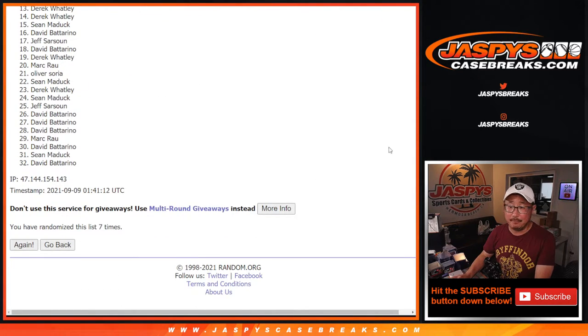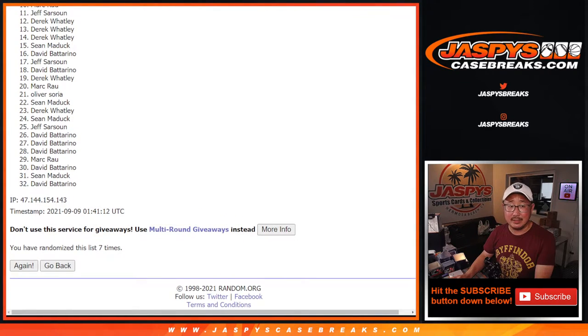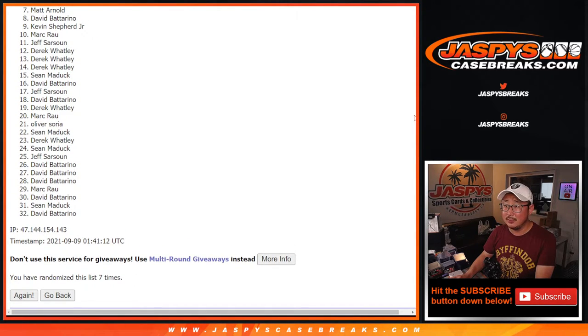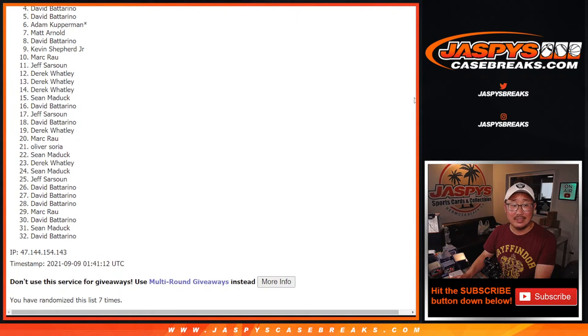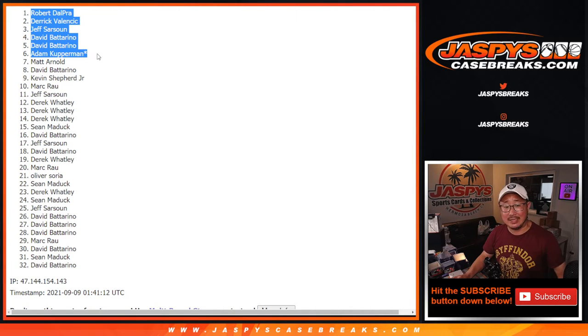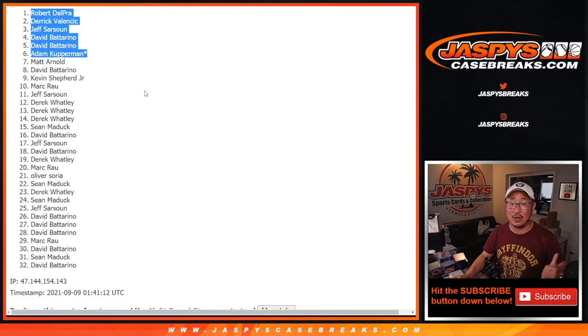And seventh and final time. So from seven on down, you know what time it is — it's sad times, not the time we want to be, especially when you're so close like Matt Arnold. Thanks for giving it a shot everybody. But happy times for the top six — you're in that mixer. Happy times for Adam, David, David, Jeff, Derek, and Robert. Congrats to the top six, you're in that mixer and you've got a chance to win a $3,000 mixer spot. This spot could parlay its way into something big.